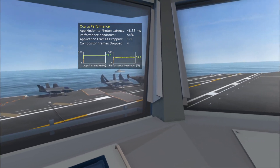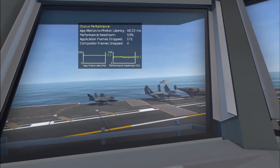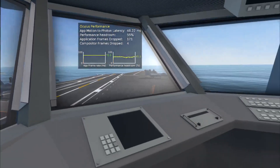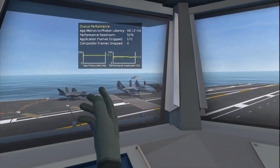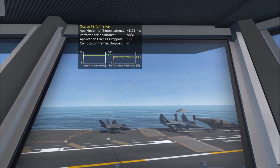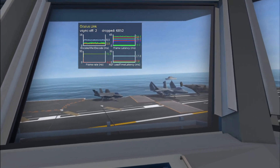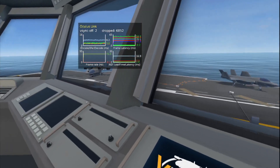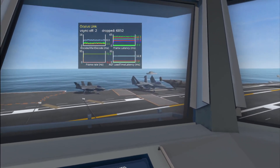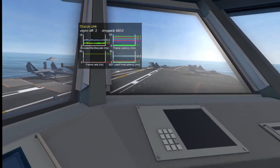I've got the debug tool up here. Looks like we have plenty of performance headroom, frame rate is solid. So at least here in the lobby this looks really good, with the aircraft outside there. I'm just going to change the setting to show Oculus Link, just to see what we've got here in case this is helpful for anyone debugging. Looking at frame latency — pretty green here.